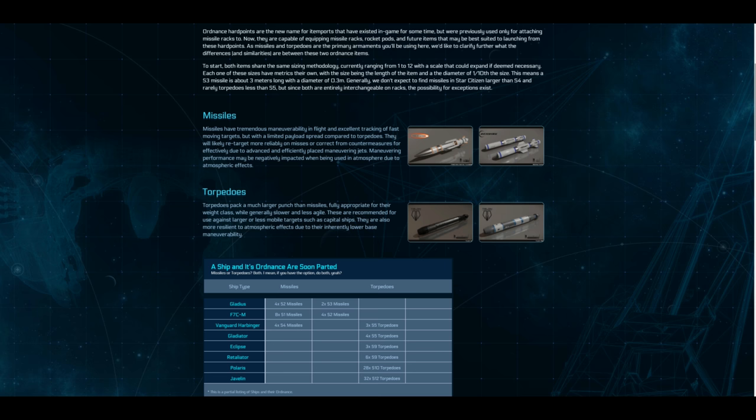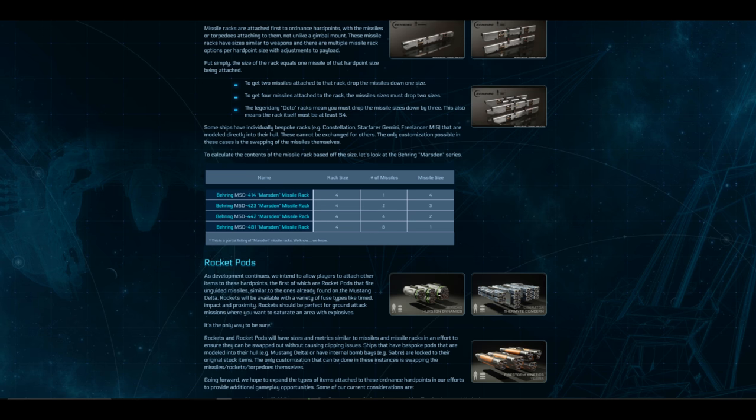The largest size missiles are size 12 on the Javelin, and the Polaris gets size 10, but the Polaris is a lot smaller and a lot more agile vessel. There's been some talk about how the Polaris is meant to have the largest size torpedoes, but it's still pretty high torpedo size for that size vessel.